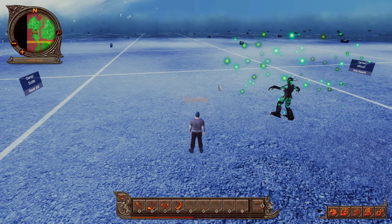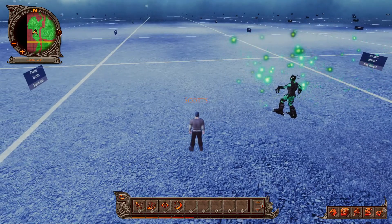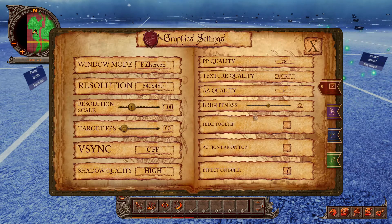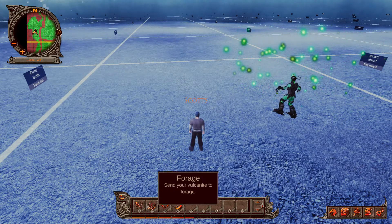When you first enter Vulcanverse you'll spawn on one of your plots. Before you do anything, pull up the settings menu by clicking the button on the very bottom right with the gears on it, or by pressing escape. Go to game options and make sure hide tooltip is unchecked. Having this unchecked will let you see tips on the various actions you can do — it's very useful while you're getting started.